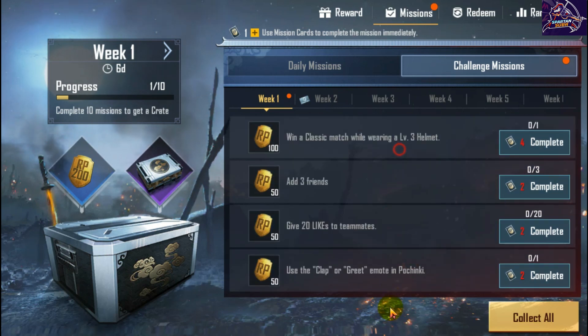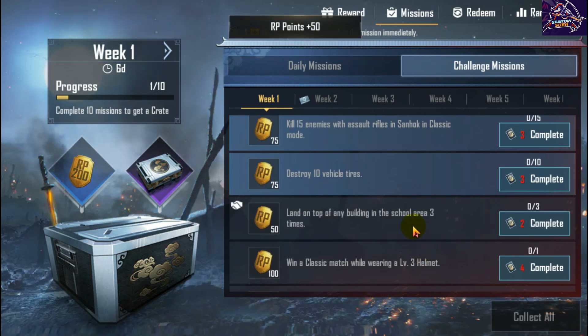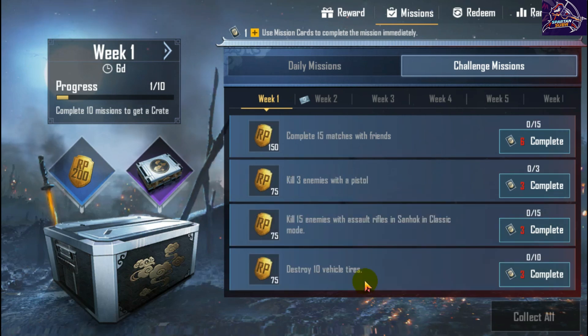You can see the missions for the gold tier — we have already collected the gold tier. The first mission is: complete 15 matches with friends. You can play 15 matches with your friends, whether it is an arcade match or classic match — it depends on you. You just have to complete 15 matches with your friends.